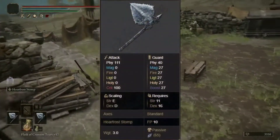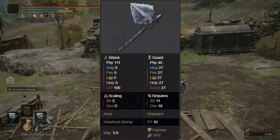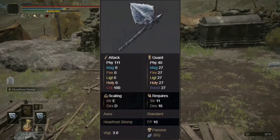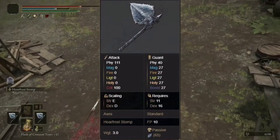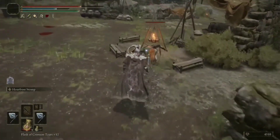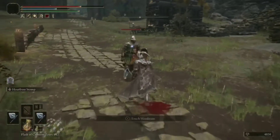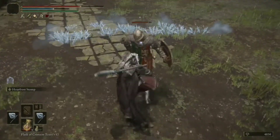If we take a look at the stats for this blade, we can see that this frosty axe packs a heavy physical attack of 127 and has a very lightweight of only 3. It has E-scaling in strength and E-scaling in dexterity. However, upgrade this blade to plus 10 and you'll be dishing out an incredible 271 damage. It will also now have an improved D-scaling in strength and B-scaling in dex.